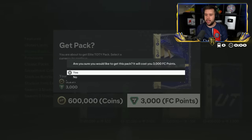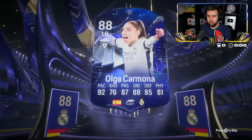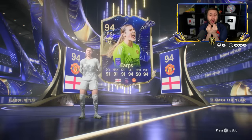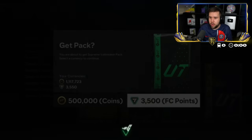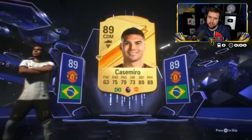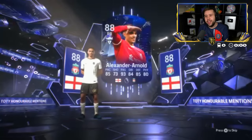We are opening the 600k pack here. Valverde. Bernardo Silva. Over to a Spanish left back — which is Olga. Double honorable mention. Hold on — honorable mention with a Team of the Year, please! Please be someone different. Goalkeeper. Brazil CDM — it's an honorable mention card, but that's Casemiro. Who's the honorable mention? We all know it's going to be Bernardo Silva. At least it's not Bernardo Silva — we have seen Trent a few times today.